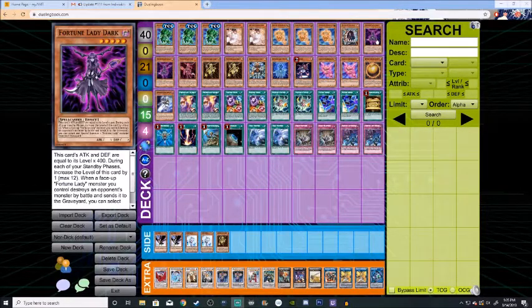Fortune Lady Dark is a five-star dark spellcaster monster. She gains 400 attack for each star she has, so she starts out at 2,000, and then she gains an additional star during your standby phases. While she's on the field, if a Fortune Lady monster that you control destroys another monster by battle, you can Special Summon a Fortune Lady from your graveyard in any position that you want.